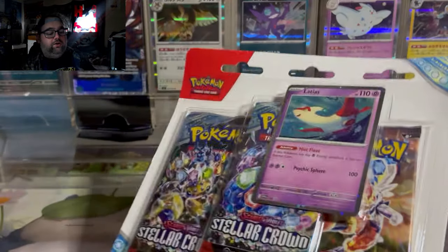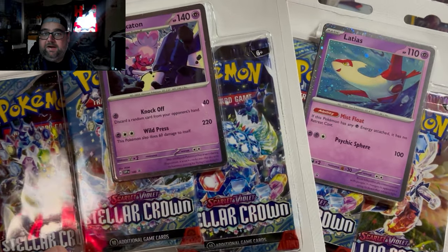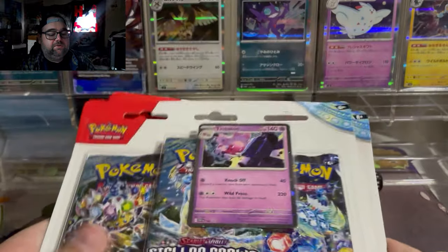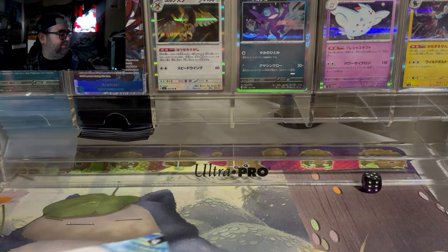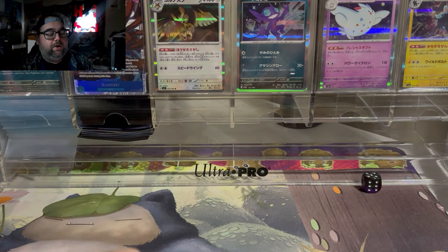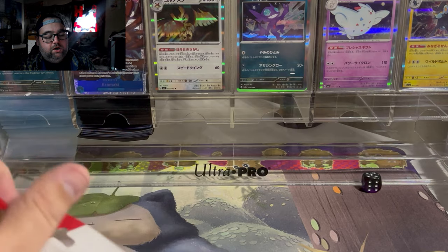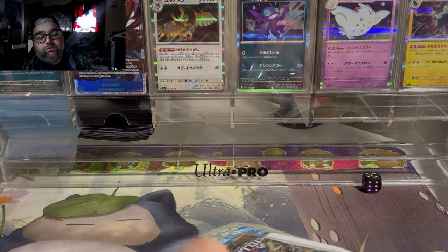Today we're going to open up not only the Latios blister but the Tinkatink blister, which I also love. I'm really loving the girl power vibe here. We're going to open up these two blisters and see if they're worth it. These blisters retail for about $13 to $14.99 depending on where you buy them. At a local shop you can probably get them a little cheaper. They come with one promo card and two or three booster packs.